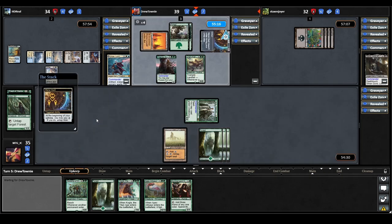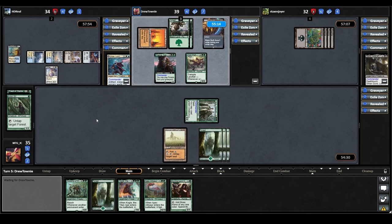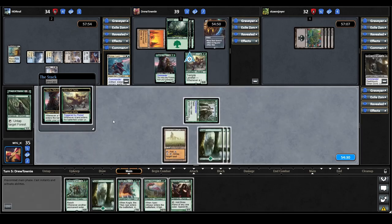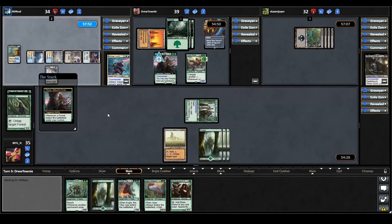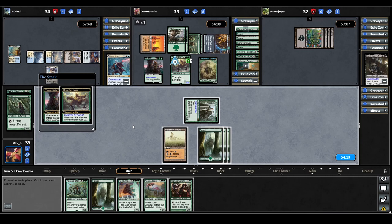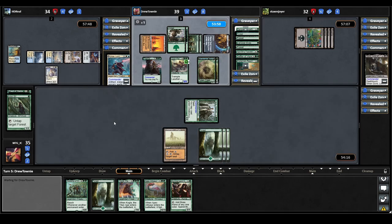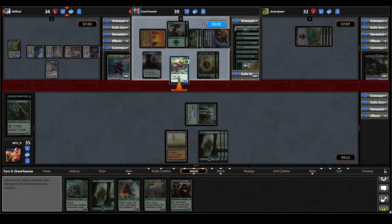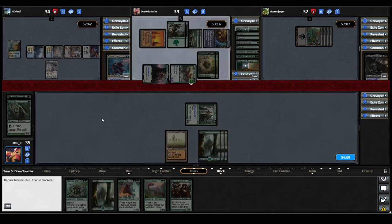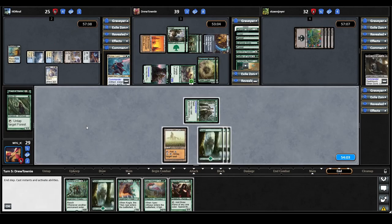Mana Vault triggers on Titania's upkeep and they pay the four to untap it. They play a Forest, triggering Oran Reef Hydra and Titania — the Hydra gets two 1/1 counters and they make another 5/3 elemental. They cast Kadama's Reach, triggering both again. We don't have a lot of ways to gain life, so we really hope they don't swing two creatures at us. The Hydra goes towards Urza, and Titania comes our way — the lesser of two evils. We just take the damage.